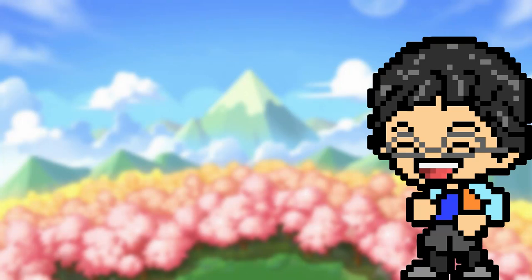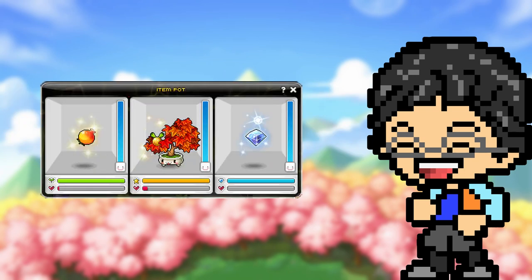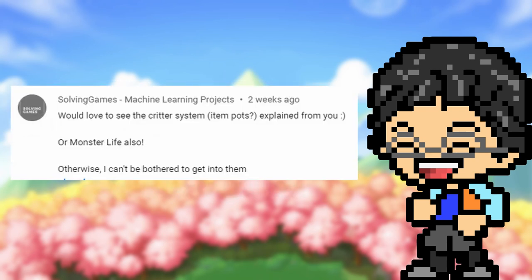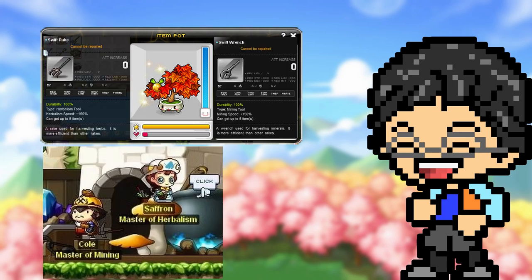Do you want to know how you can get your hands on swift rakes, which go for 500 million in Bera at the moment? Well, you came to the right video. With my series using the item pot system so much, I decided to make my first video explaining this after some games asked me about it a few weeks ago. This system goes hand in hand with the profession system, because the rewards here are very useful to mining and herb mining.